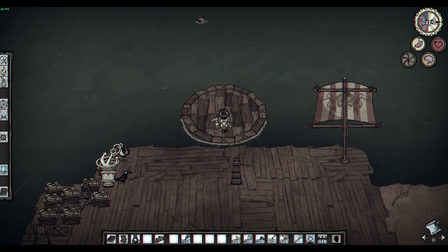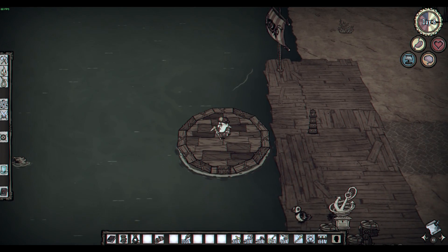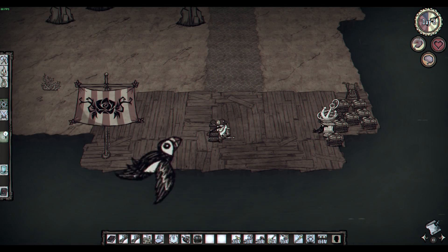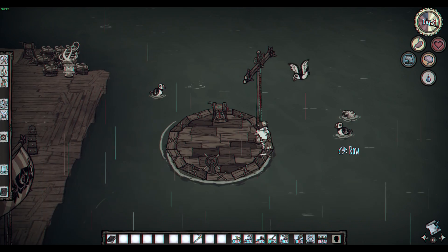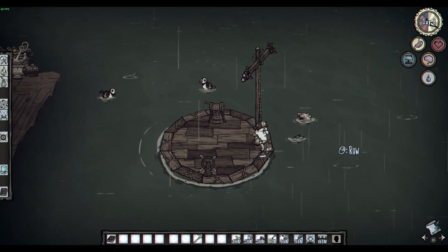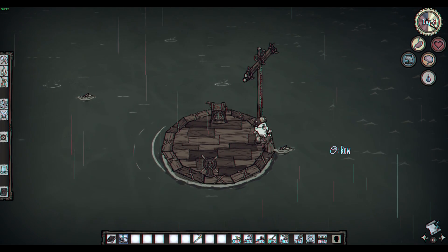The boat kit can be launched at sea and will act as a blank canvas ready to be decked out into your dream raft. In order to get moving, you'll need either an oar or a driftwood oar, crafted with either one log or one piece of driftwood respectively. With correct timing, an oar can be used to slowly row your boat along the open seas, useful for docking or navigating through areas with many obstacles.